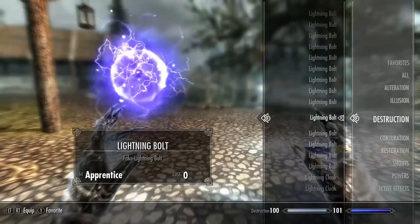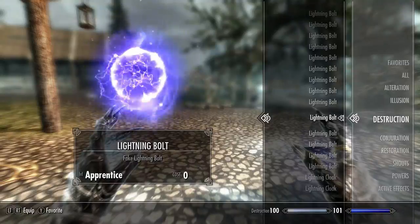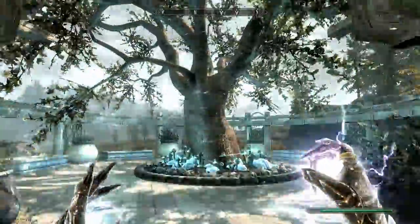Next up we have Lightning Bolt — but it's Fake Lightning Bolt. This is an apprentice level spell and costs zero magicka to cast. Fake Lightning Bolt — this must be Kim Kardashian's Lightning Bolt.